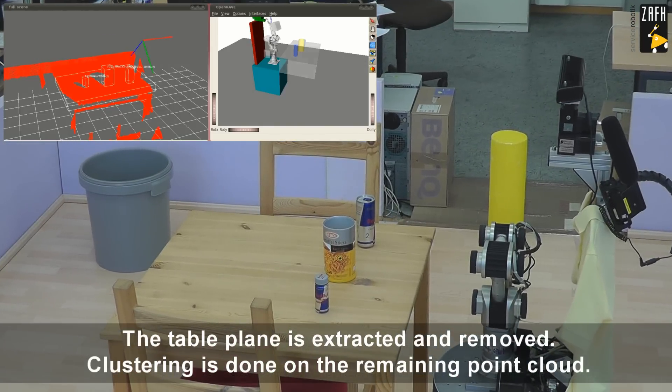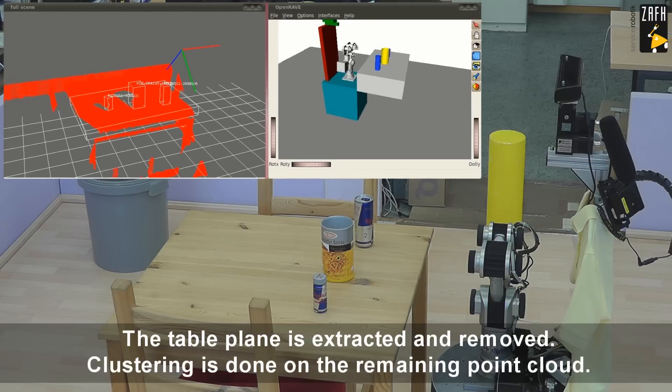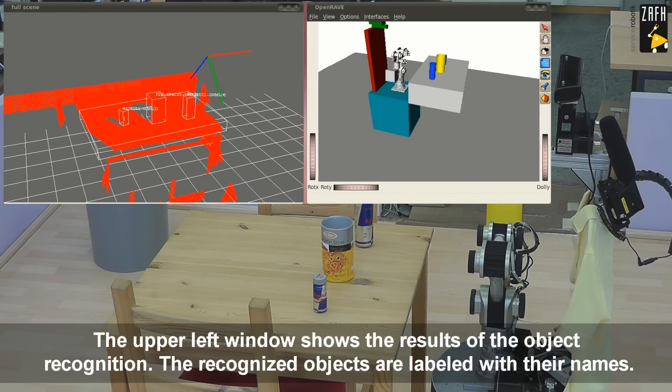I have found three objects: Red Bull PowerShot, Potato Sticks, Red Ball. I plan the path to grasp the Red Bull PowerShot.